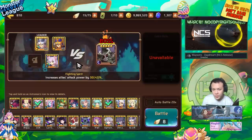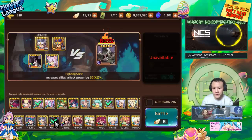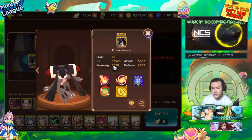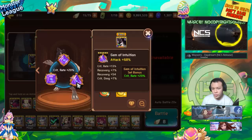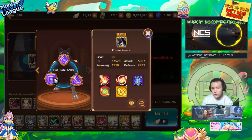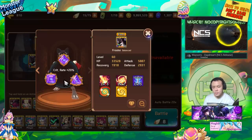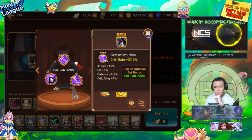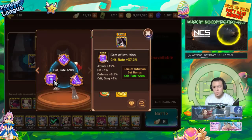Now we're going to play again using the other dark Fibian, and the interesting thing about this one is it's not on an HP build — it's actually on an attack build. As you can see, it doesn't have too much HP. It's on an Intuition, crit rate, double attack build with only a four-star crit rate gem and some crit rate substats.